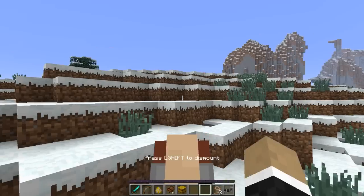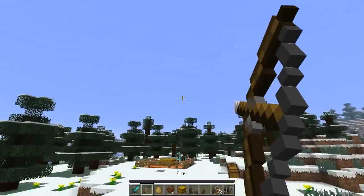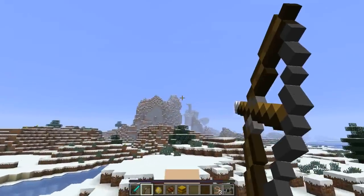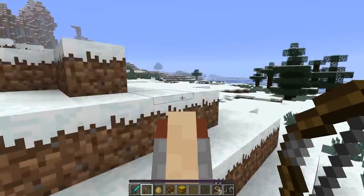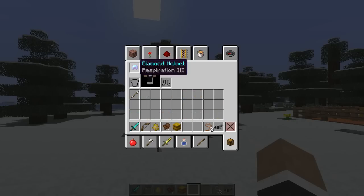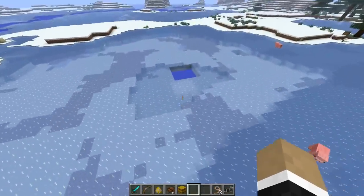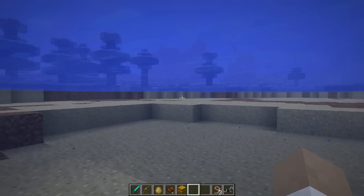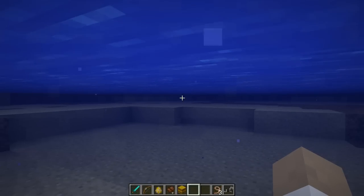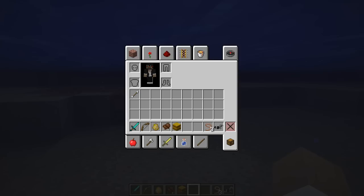Last but not least, battle mechanics: you have the ability to use a sword while on the horse, and you can also fire arrows using a bow. Also, I almost forgot to mention — I'm wearing a respiration helmet. There's been a small tweak to the respiration enchantment that allows you to see better underwater. If I take it off, it goes back to regular cloudy water. Toggling between the two makes a pretty significant improvement.